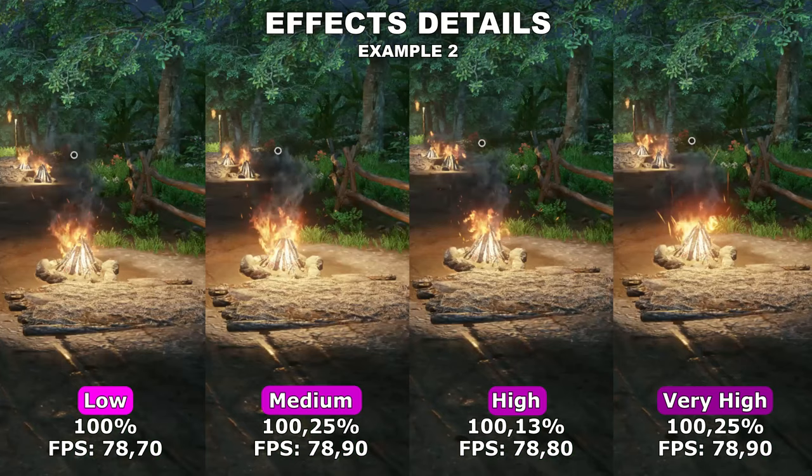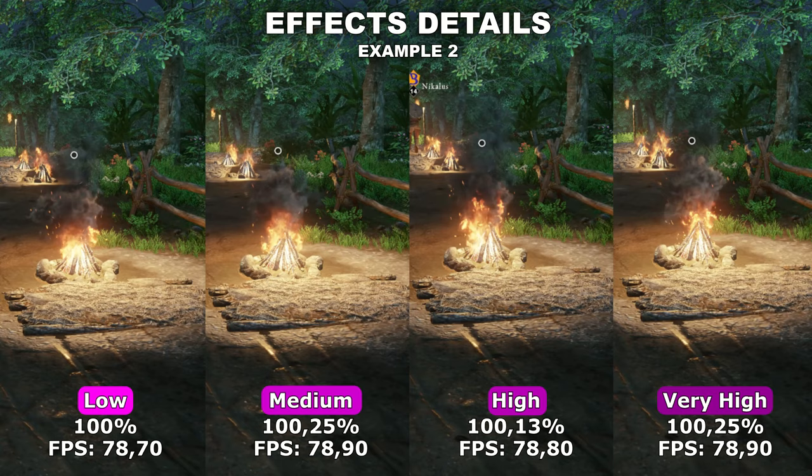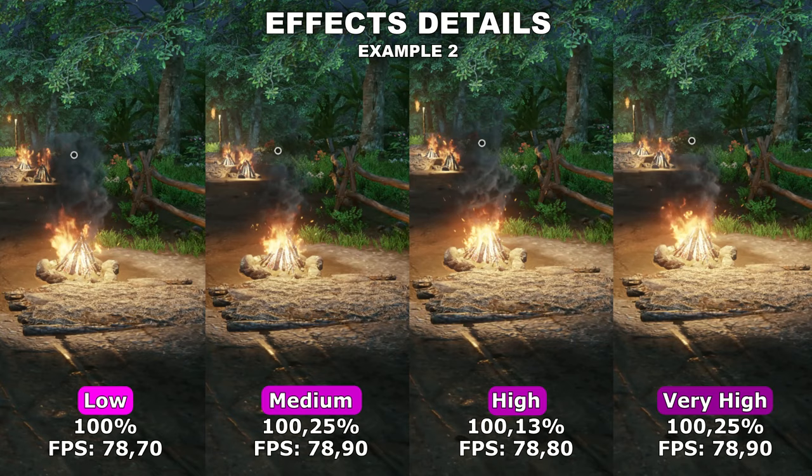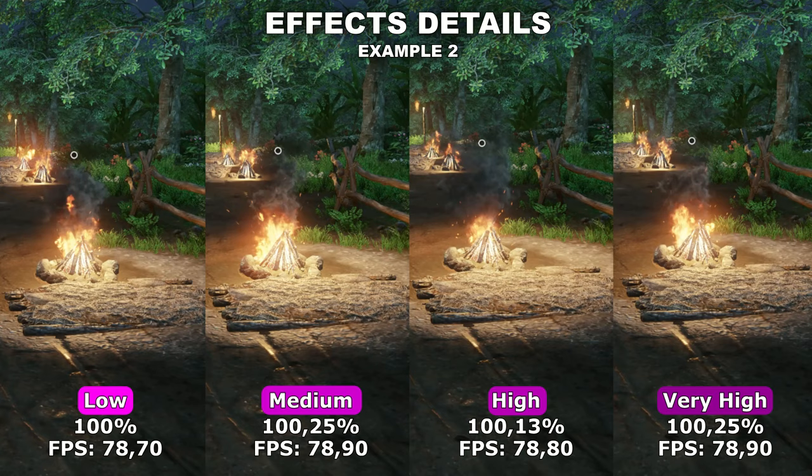If we then take a look at my second example, I'm standing just outside one of the cities where there are a lot of fireplaces, which should really affect the setting with all the particles it has to render because of those fireplaces. However, once again, I found no difference both in terms of performance and in terms of quality.